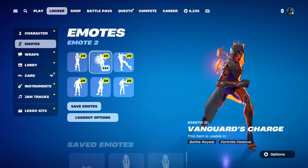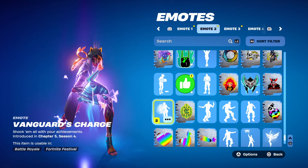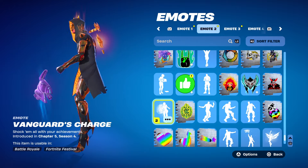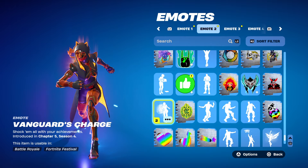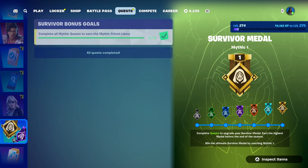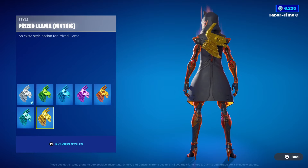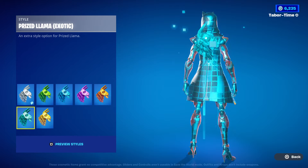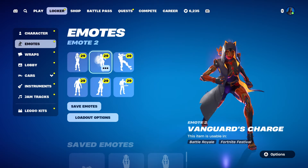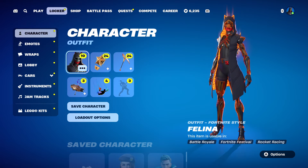We also have the Vanguard's Charge emote. Unfortunately you can't pick what displays. Originally people said it was based on your survival metals but that's not true - my llama is purple because my highest rank is unreal, not because I've maxed out my survivor metals this season. The emote is 100% based on your rank, as you can see - that's purple because my highest rank is unreal.